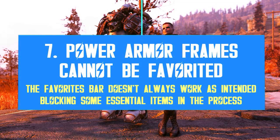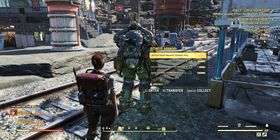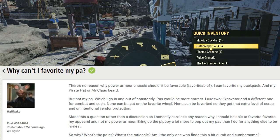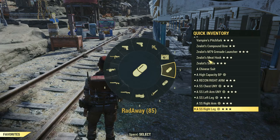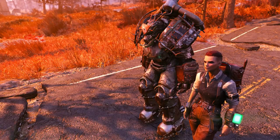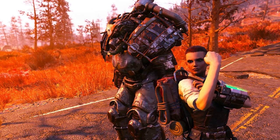We have another bug: power armor frames cannot be added to the quick or favorites bar. I hardly use mine, so I never noticed this fact, but it's been there for a long time. Recently, someone made a post about this and a community manager answered saying she is not sure this is intended, so she will bring the matter to the table to be discussed. I also don't think it's intended — it's most likely another bug. You can add almost anything to your favorites bar, even cosmetics, so why not your power armor, which is part of your gear collection and should get easy access just like any other armor or weapon.